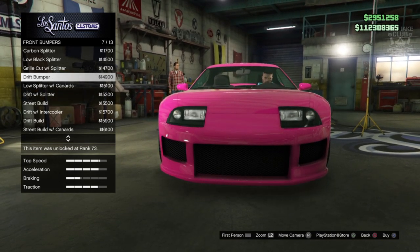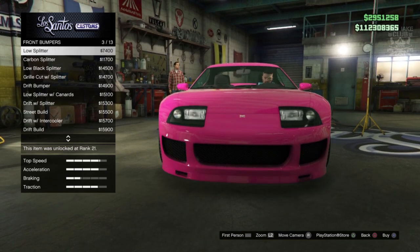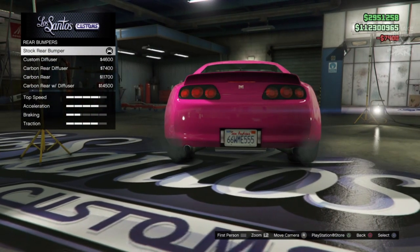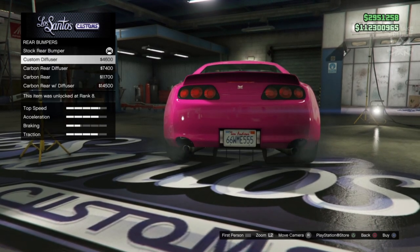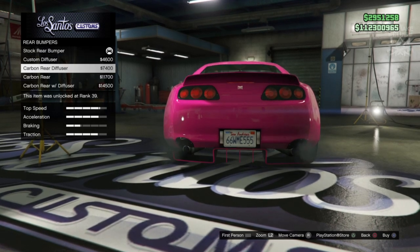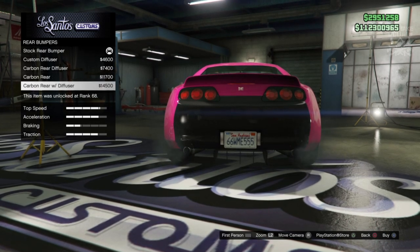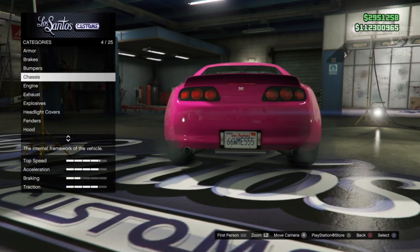Flicking through these bumpers, the grille on some is a little bit too long, but I think the low splitter is probably the best option, so that's what I'm going with. For the rear bumper, we don't have many options — the carbon film doesn't have much of a diffuser, and the others are far too much for what we need, so the stock rear bumper is definitely the one you want.